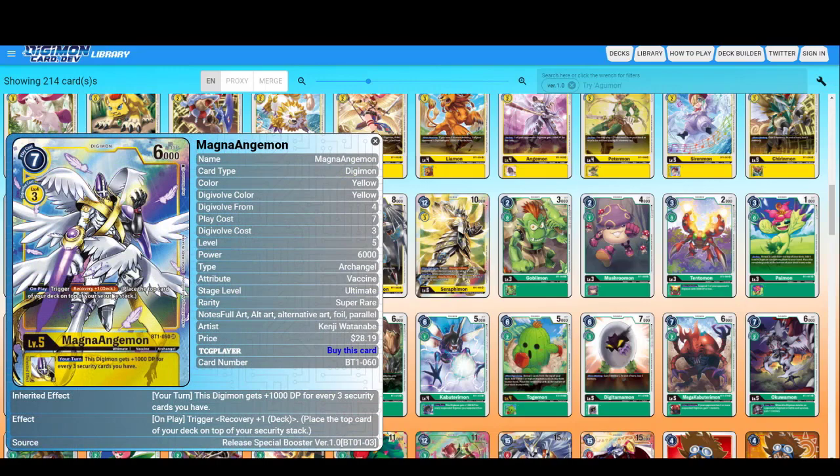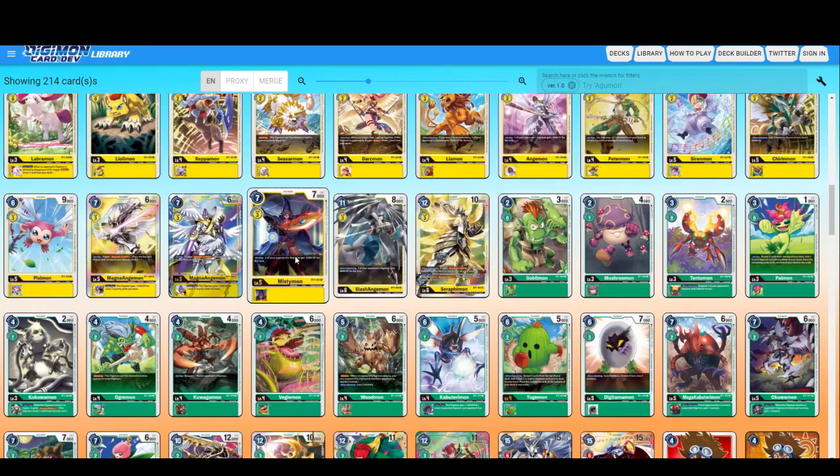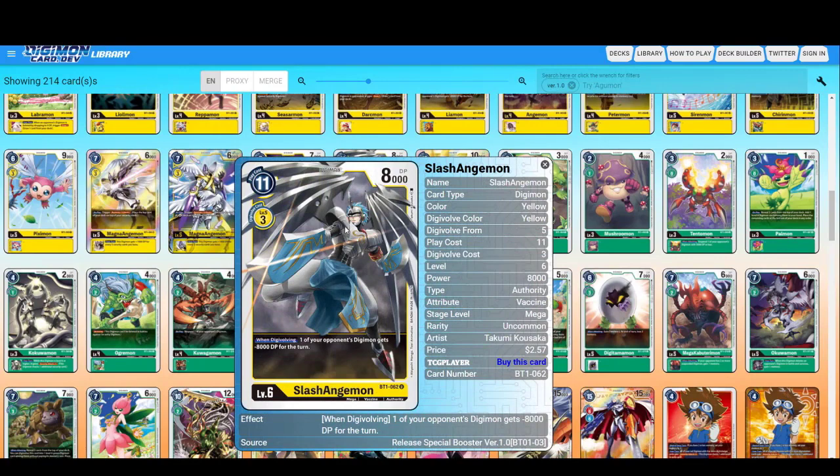Trigger recovery plus one on play. Magnumon — same card, just alternate artwork. Mistymon — two of your opponent's Digimon get minus 3000 DP. Oh my god, two Digimon get minus 3000 — really, really nice.